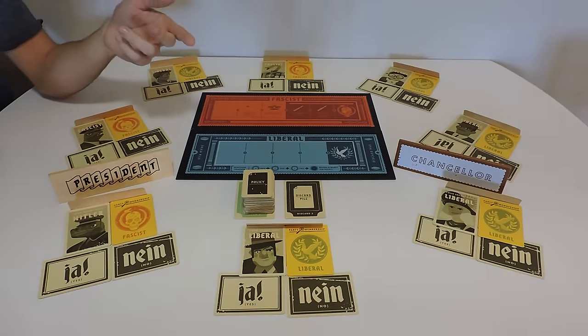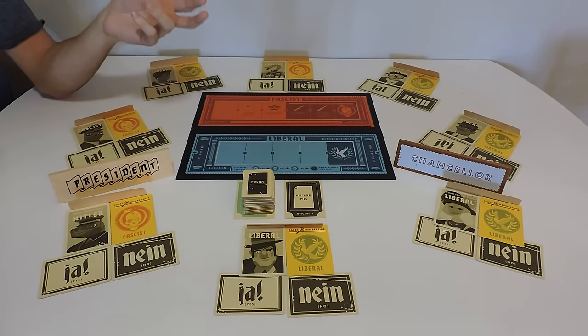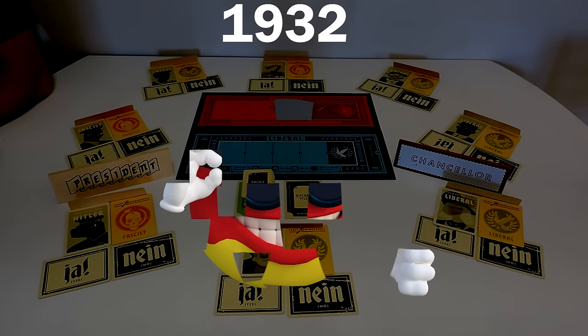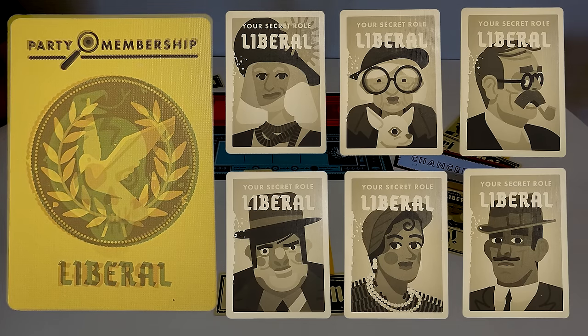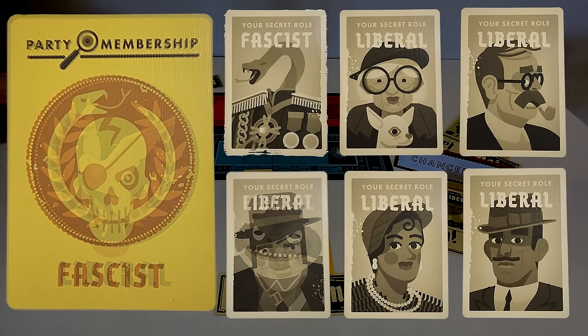First, for those of you not aware of the whole World War II thing, I'll show you the lore surrounding this little game. It's 1932, and you're in pre-World War II Germany. Players are German politicians attempting to hold a fragile liberal government together and stem the rising tide of fascism. Watch out, though — there are secret fascists among you, and one secret Hitler.